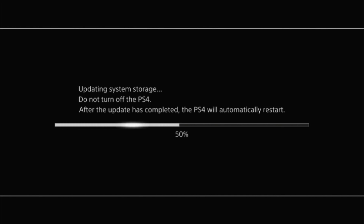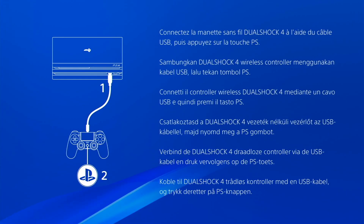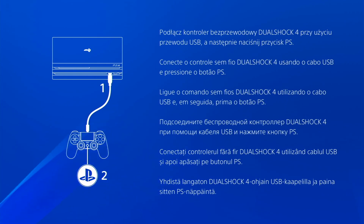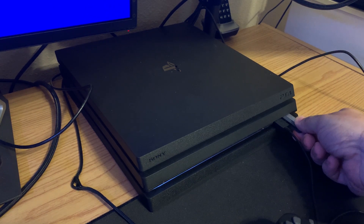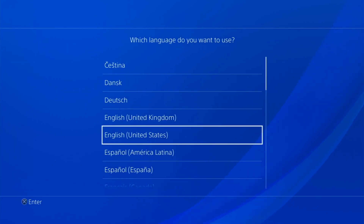After rebooting, it will install the reinstallation update file. Your PS4 will restart and you'll see several screens. Once you reach the blue screen asking you to connect your PS4 controller via cable, you can remove the USB flash drive and proceed to set up your reinitialized PS4.